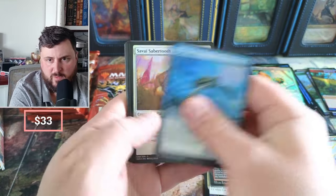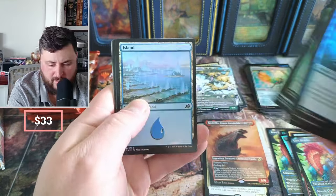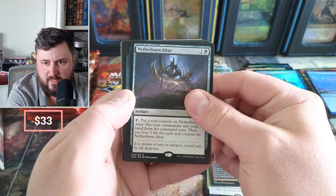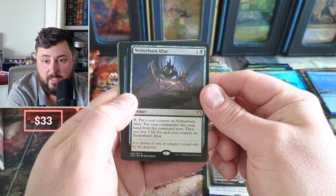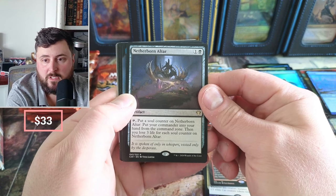More dinosaurs, some turtles, Sabertooth — I love this set. I hope Bloomburrow comes out and has a feel like this. We pulled one that says: put a soul counter on Altar, put your commander into your hand from the command zone, then you lose three life for each soul counter.